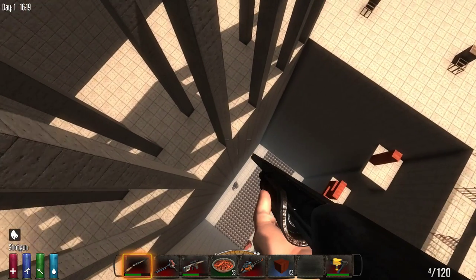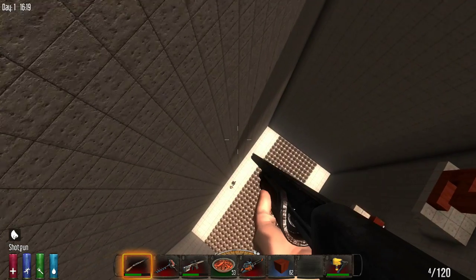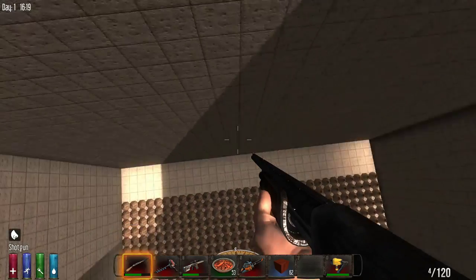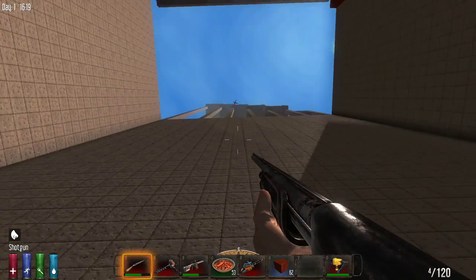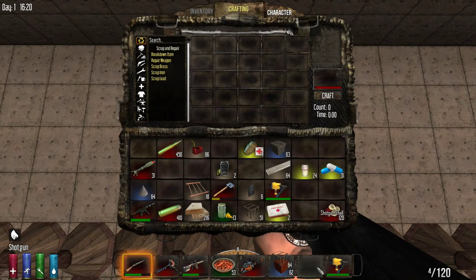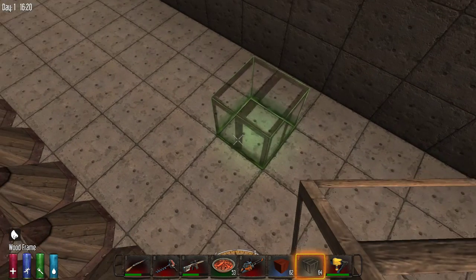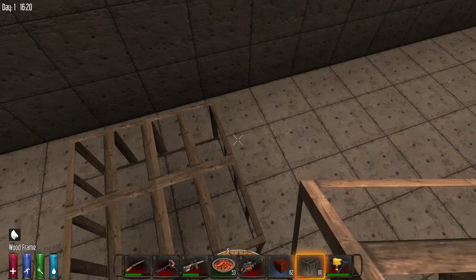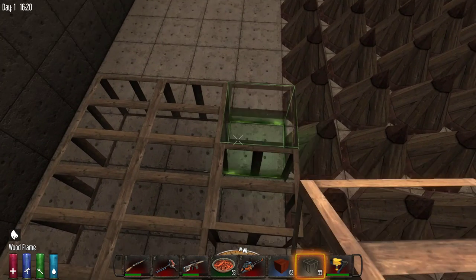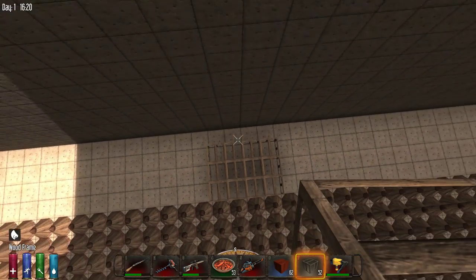Let's put down some frames and see what the actual number is, because I'm really curious about the actual fall distance number. We happen to have some frames in our inventory. This would be 99 blocks.